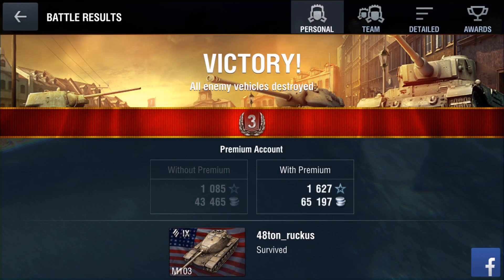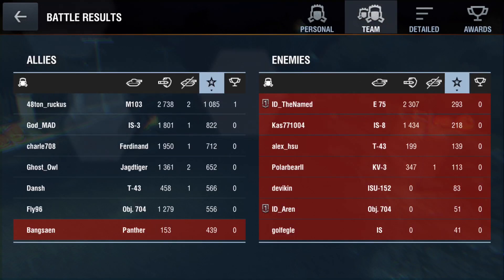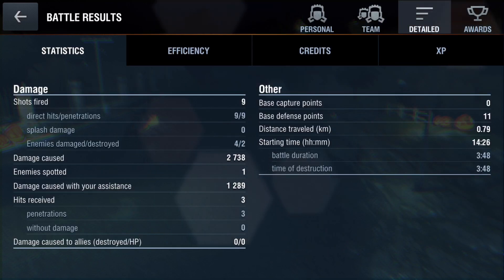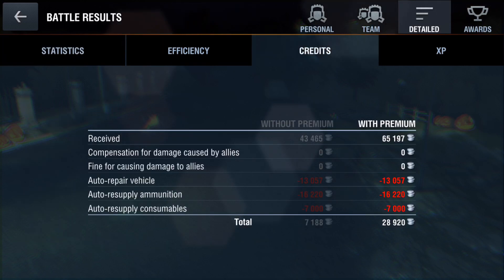So only a 3rd tier mastery for that one — 2.7k damage. You can see an even spread of damage throughout the team. Aaron there having an unlucky game — 9 from 9 shots hit, and 30k credits. Thanks for watching guys, stay tuned for the next one.